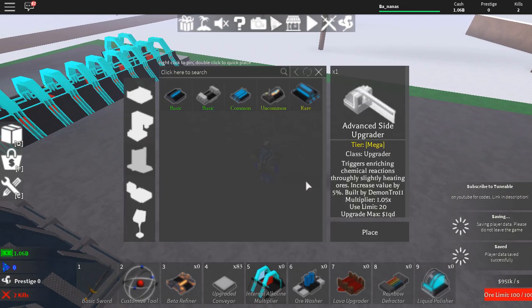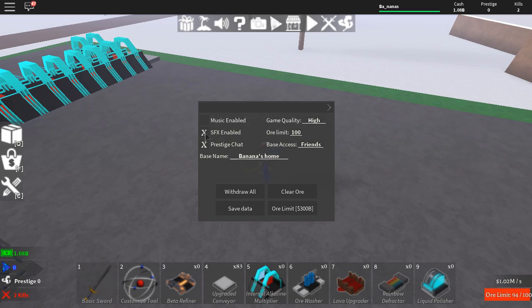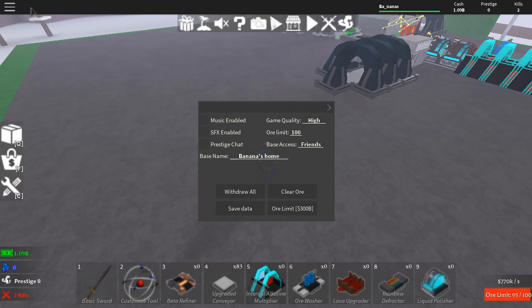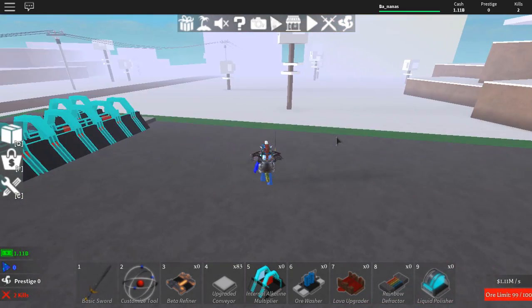Another thing would be that there are of course codes, but you can actually enable sound effects — whatever that is. I'm gonna remove that because it's so annoying. So you can set base access to everyone, nobody, or just specific people. Some dude literally tried to kill me with a sword — he was clearly a noob.